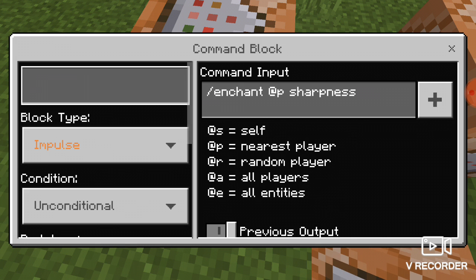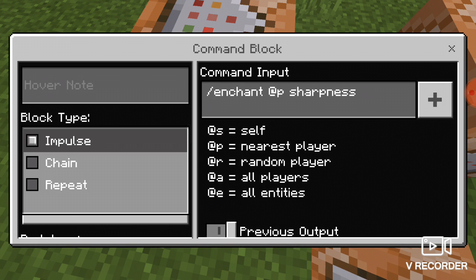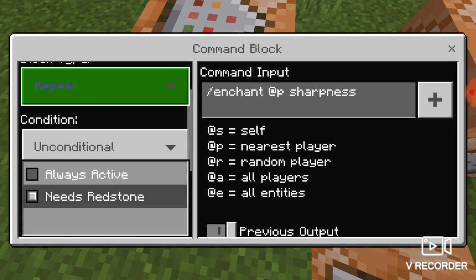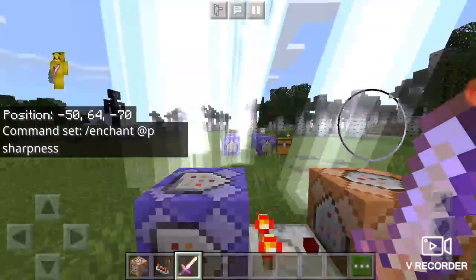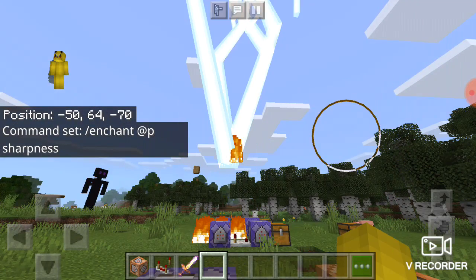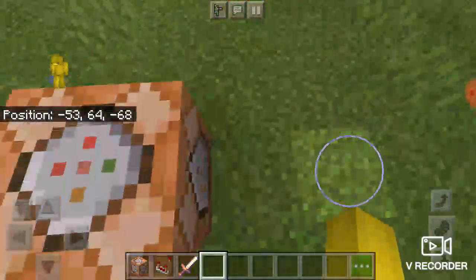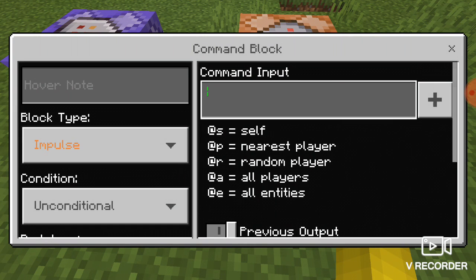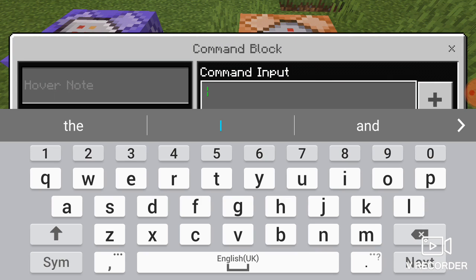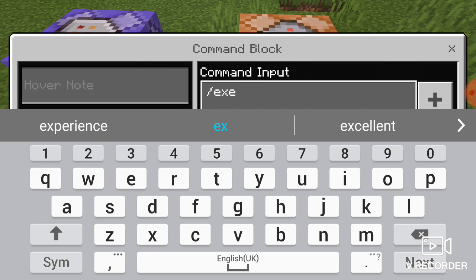You gotta change this to repeat and always active. So if you take that out and hold it up — okay guys, that is not supposed to happen. It's probably taking it from the other command block, but that won't happen for you guys, so don't be worried. You just have to type in /execute.